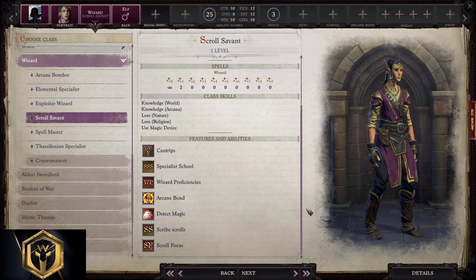The trick with this class is the starting school. If you don't pick one you will become a Universalist, but you will lose all boosts. A bit more about that later on.